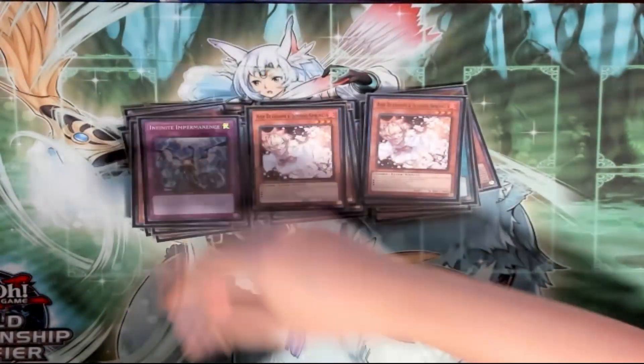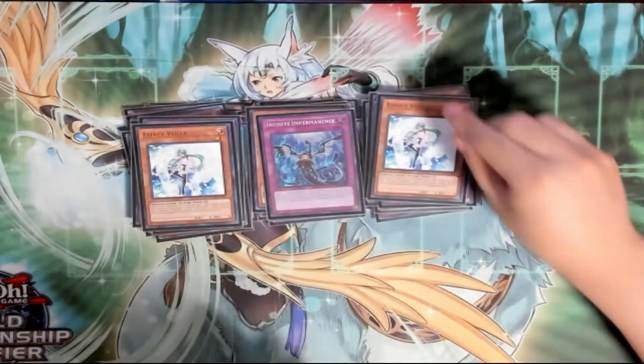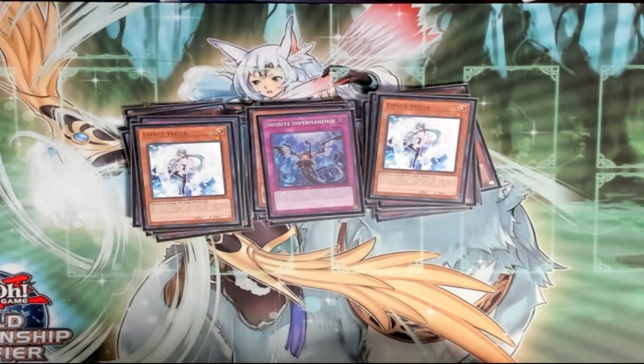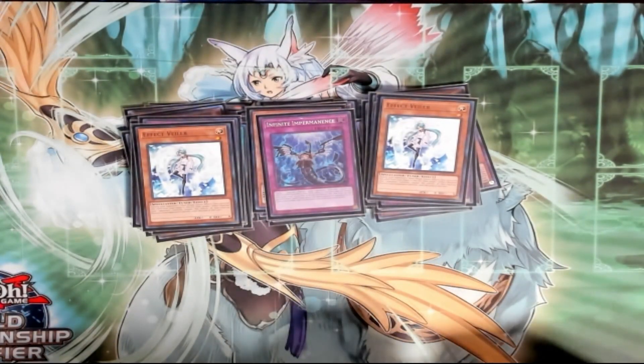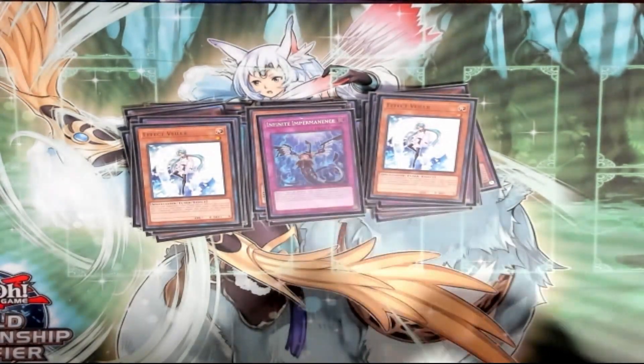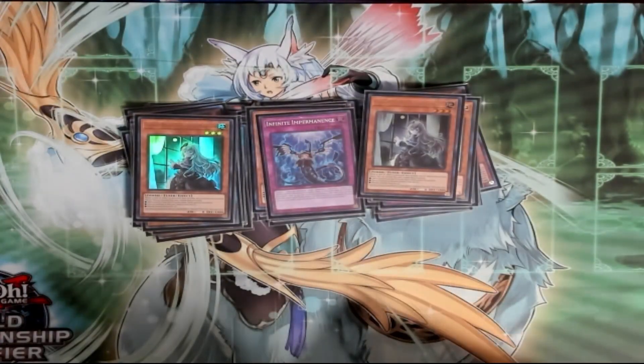Triple Ash — generically good. Triple Imperm has been quite good. Double Veiler has been helpful because it's a small world bridge, and just having a Veiler that you can draw into Heat Soul is nice since you can't play Imperms from hand if you have Heat Soul on the field.